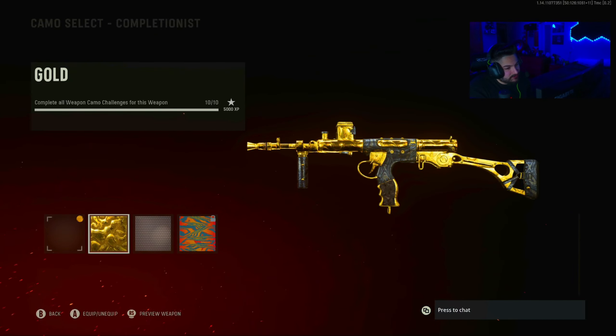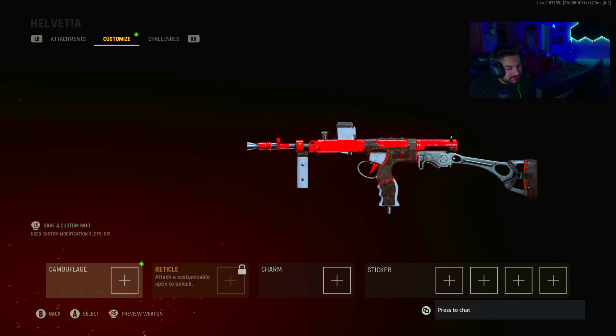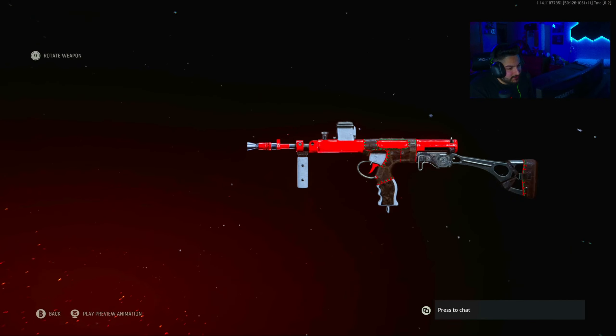Let's take a look at the Mastery Camos. Gold, Diamond, Atomic — nothing really looks different. Golden Viper, Plague Diamond, Dark Aether — yep. Nothing looks different, so it's not even worth putting on this. So yeah, it's a white, red, and green Owen Gun. Not much else to say.